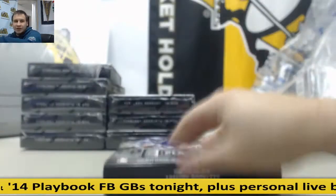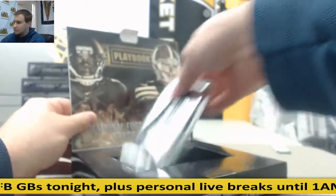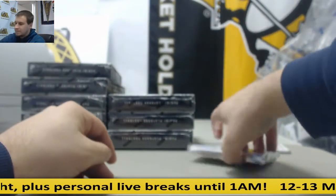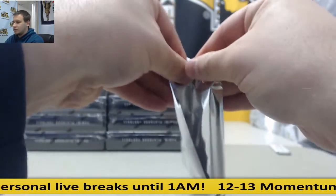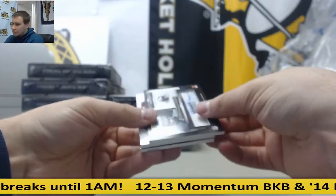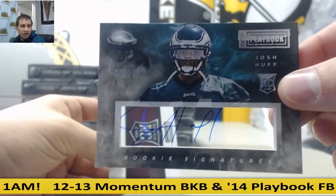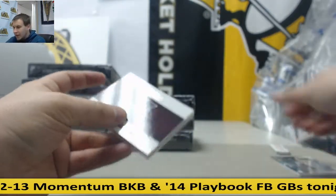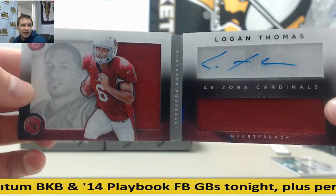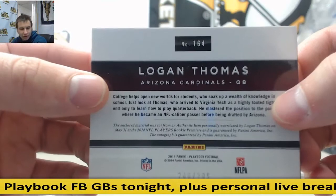Next box. For the Eagles, rookie auto to 99, Josh Huff. And for the Cardinals, dual jersey booklet auto — Logan Thomas — to 299 for the Arizona Cardinals.